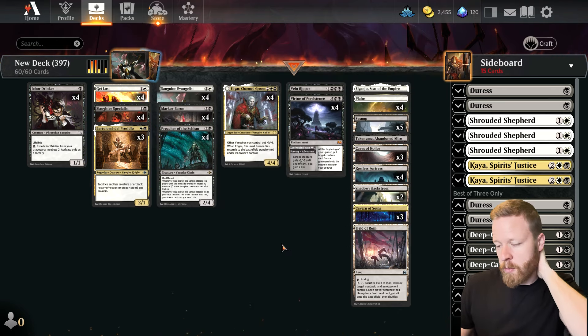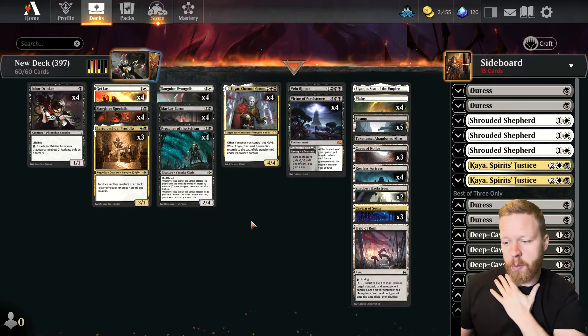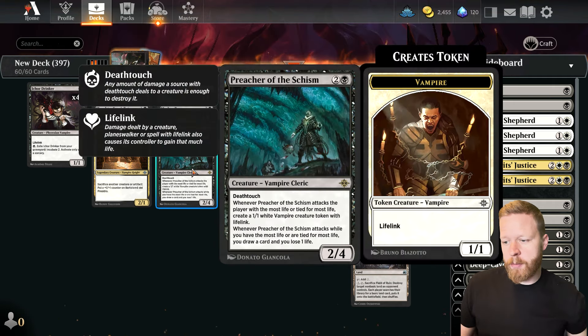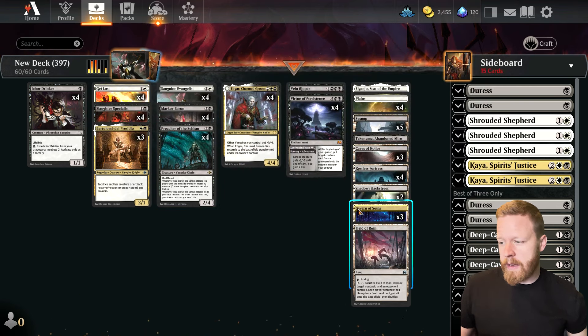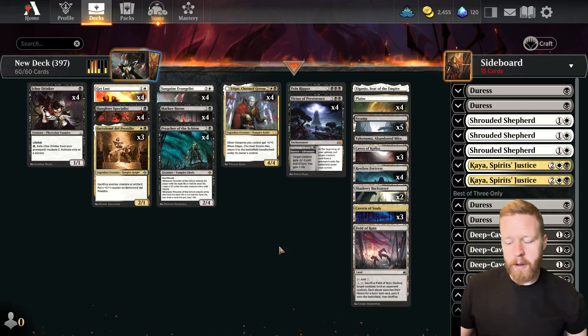I think it's important to have good removal in this deck as well — Get Lost times 4, Virtue Persistence times 4. As far as other Vampires go, we have the Evangelist, the Baron of course, and then Preacher of the Schism, which is another big reason to be playing Vampires. That's the deck — Black White lands, and we get Cavern of Souls to make our Vampires uncounterable.